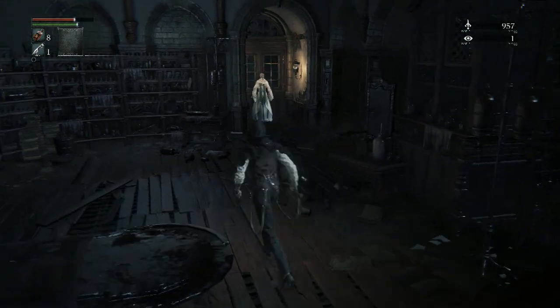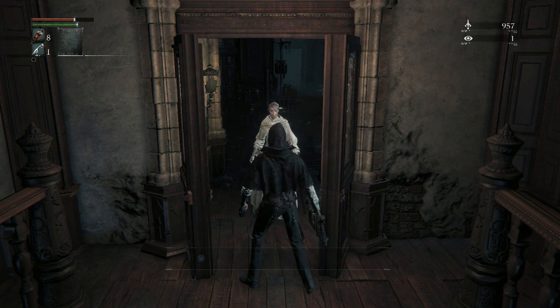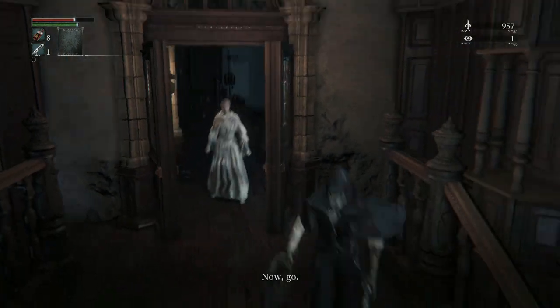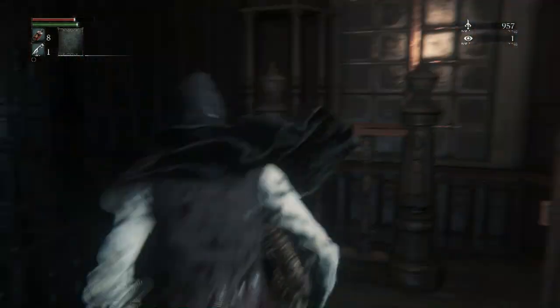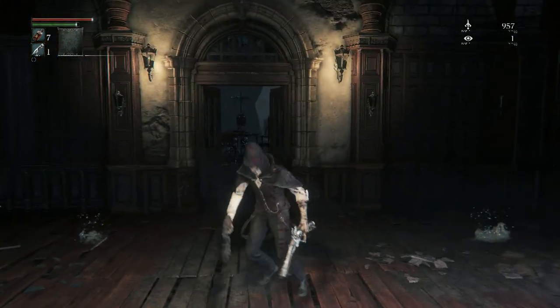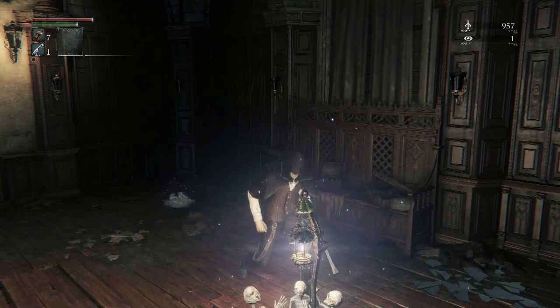You can also go to Cainhurst early using a similar exploit, by the way. Anyway, there's a lantern right here — let's use it and return to the Hunter's Dream. Okay, so now this is where the easy mode kicks in. This is the duping glitch. All Soulsborne games have a way to duplicate your currency — be it souls, be it echoes, whatever. And because we went inside the clinic, she's already standing up, which is great. I already have an insight from going inside, which is awesome.